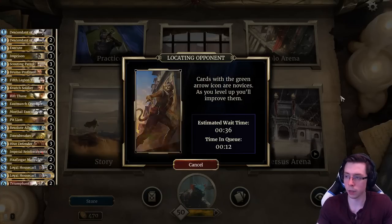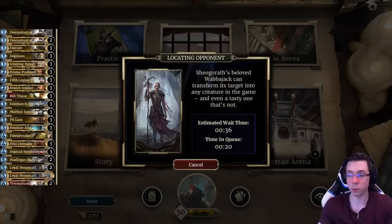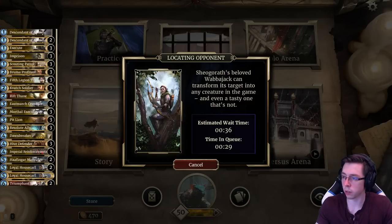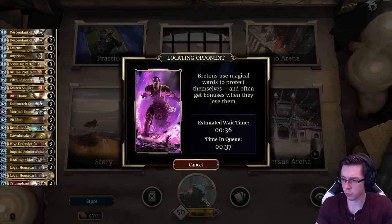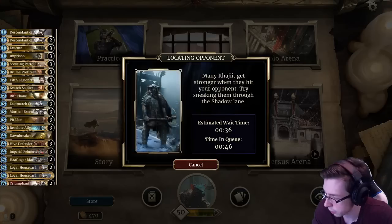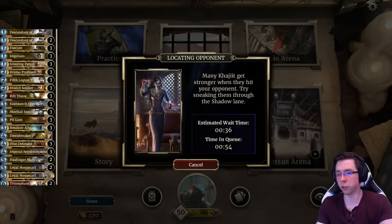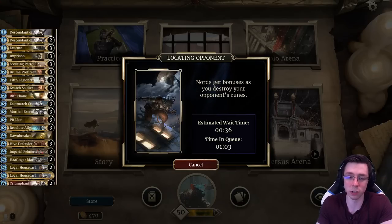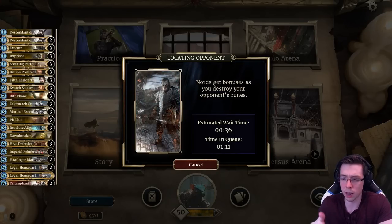We'll be hopping back into the ladder with the mono yellow deck — or so I'm calling it, even though it has two non-yellow cards: the two Triumphant Jarls in addition to the Crusader class Rift Thane, obviously. I've been playing this deck just a bit on stream, and usually when I mention that, it's because I just don't have enough games to fully understand all the matchups. But in this case, I really mean I've just played a bit. I think it has potential, because the rune rate so far has been pretty good. I'm going to bring it up so I can check and track the stats from today.